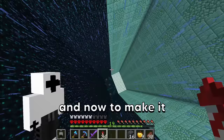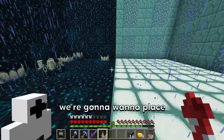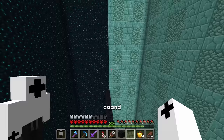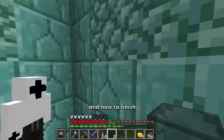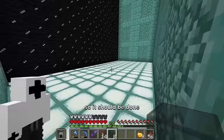Now to make it so the warden doesn't attack the elder guardian, we're gonna want to place some wool here. There's no way I was one block off. There we go, now we're done. And just so it looks good and it's all even, I want to place some glass down here. To finish the elder guardian's cage, I need to place water all the way up to the top of the wool.